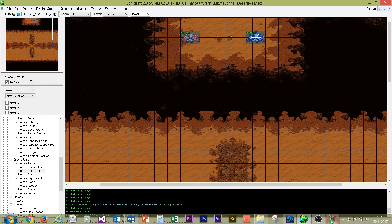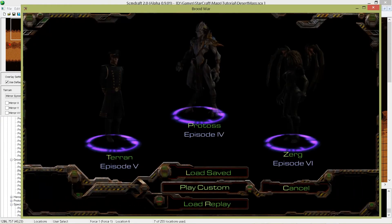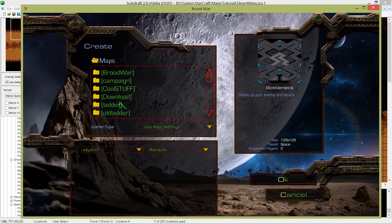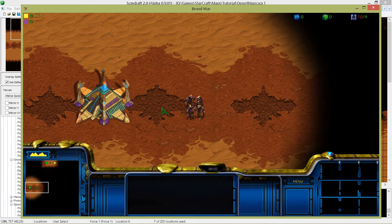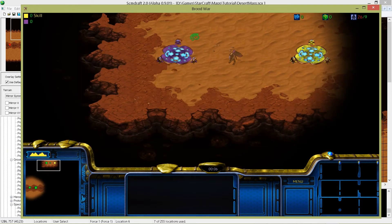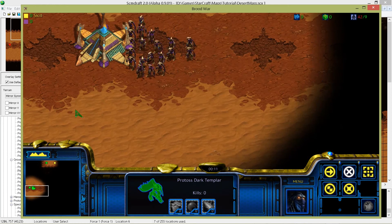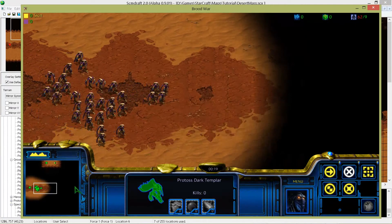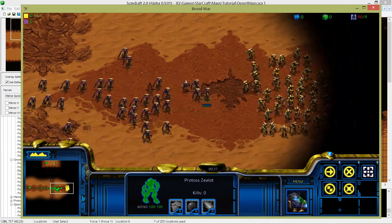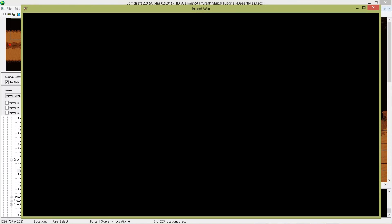Save the map and jump into StarCraft Remastered and let's see if our map works. As you can see, our zealots are spawning in the spawn locations. We also have our leaderboard on the top left side of the screen. And with our dark templar we can control all of our units — our zealots are not stupid, they don't attack our own nexus. Let's attack the computer to see if his zealots are spawning as well. It seems to work, so let's jump back into the map editor.